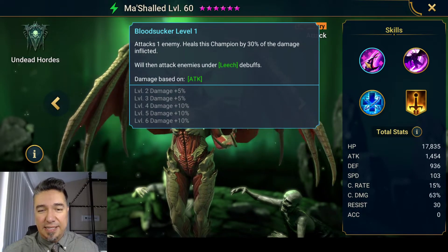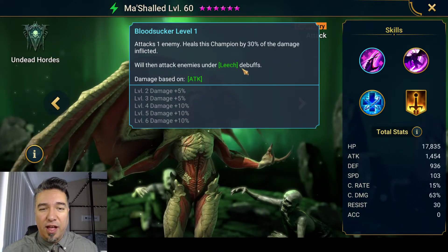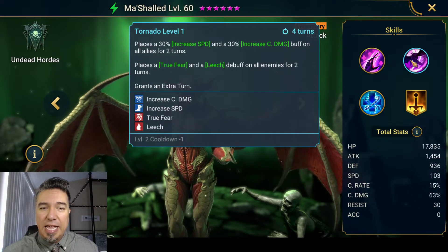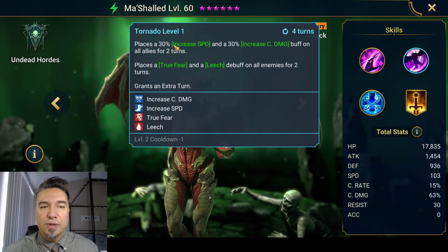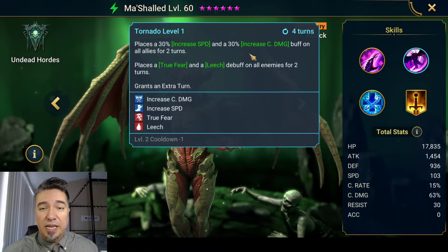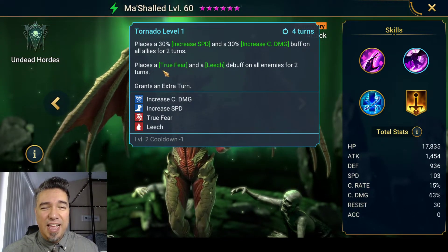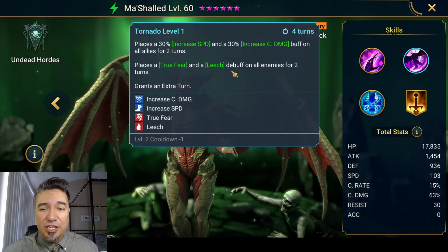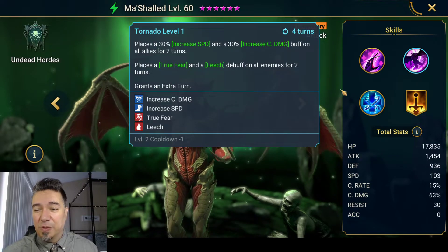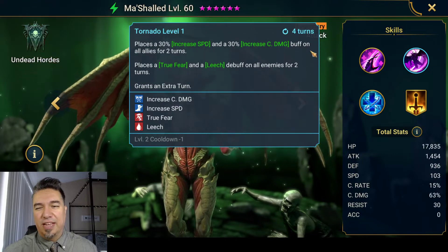To have an AOE on anyone who has leech on them is also really cool because he puts leech on with his A2. His A2 places a 30% increased speed and a 30% increased crit damage buff on all allies for two turns, then places true fear and leech on all enemies for two turns. That's insane — absolutely insane. I love it. And it just has one book to get down to a three turn cooldown. Those old champions before they went book crazy — so great.